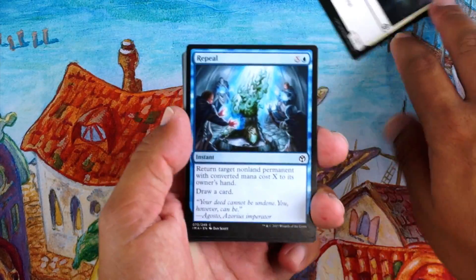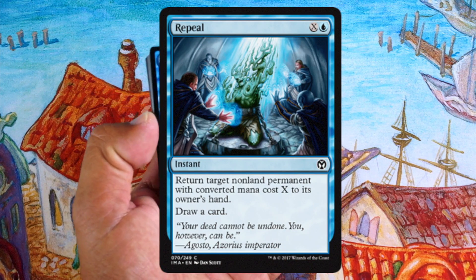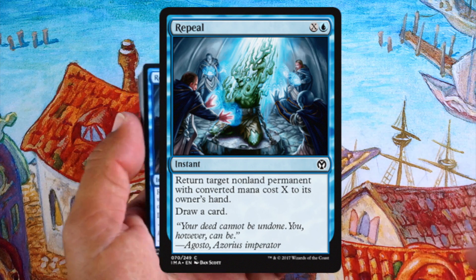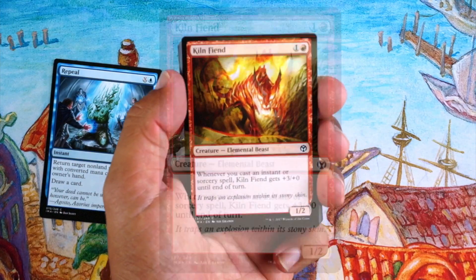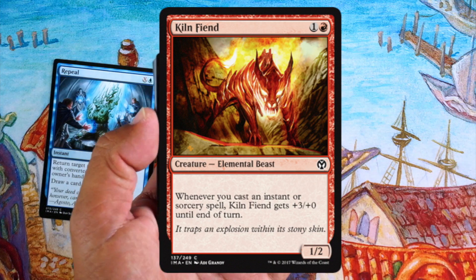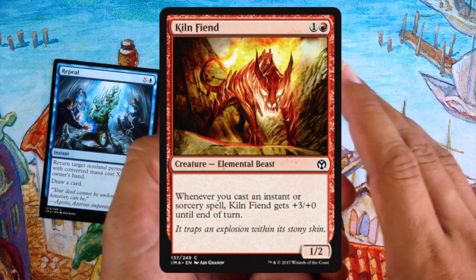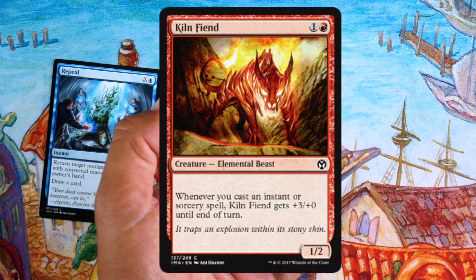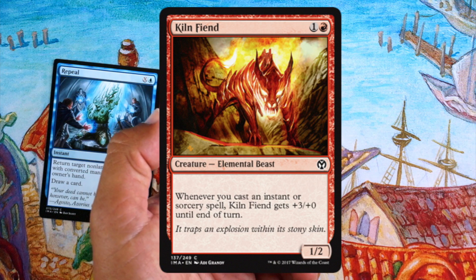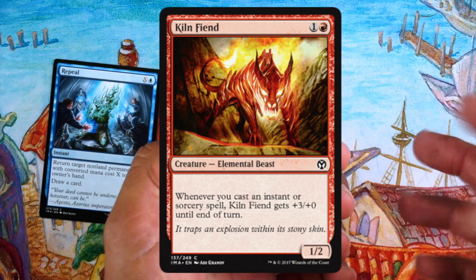First up, Repeal — not a very exciting card, but it is a bounce spell. Could cost a lot, could cost not much if it's a token, and you get to draw a card, so it's not bad. Killing Fiend: if you're going a prowess deck, this guy would be amazing. It doesn't have any evasion, which sucks, so you can pump up a lot and hopefully cast spells to wipe their board. Kind of have to draft around him.